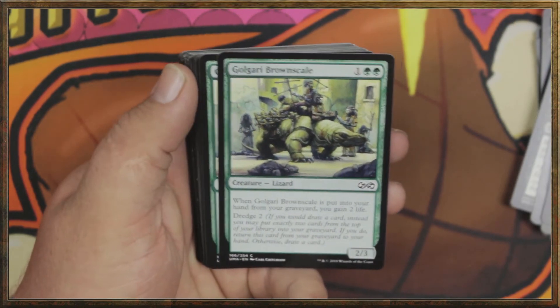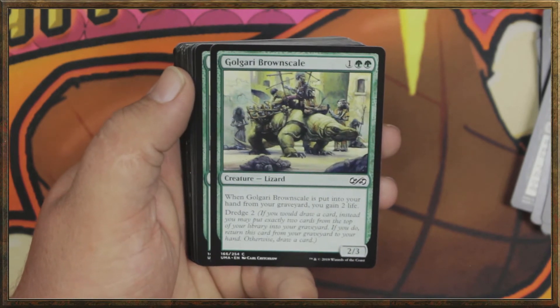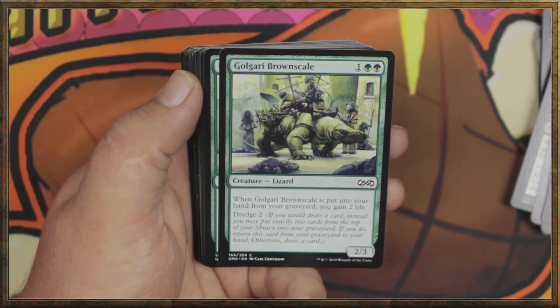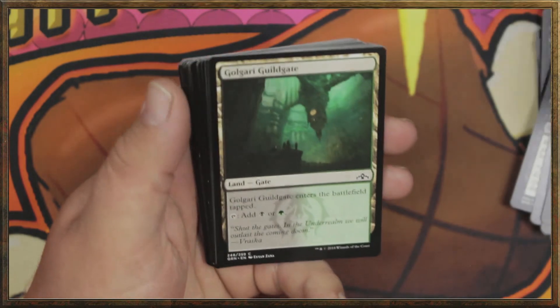Golgari Brownscale — for one green green, you get a lizard. When it is put into your hand from your graveyard, you gain two life. And you can dredge for two: if you would draw a card instead, you may put exactly two cards from the top of your library into your graveyard. If you do, return this card from your graveyard to your hand; otherwise, draw a card. Not bad. And we've got four of those.